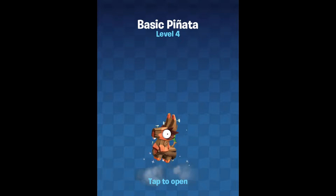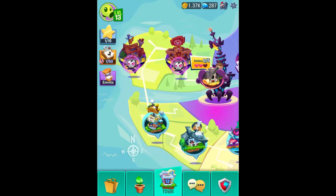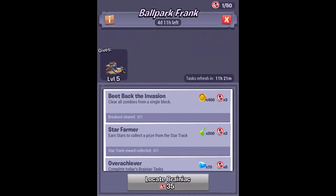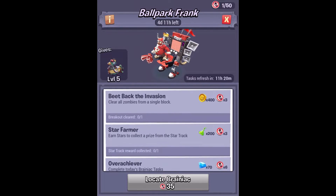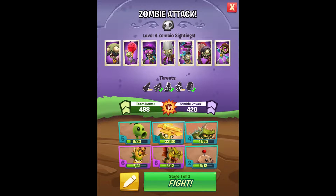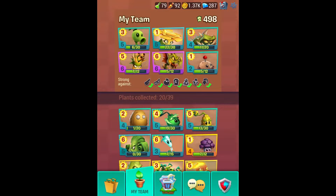In the meantime, there's still plenty of other things to do. We have ourselves a pinata with walnut, buttercup, potato mine, and spikeweed experience. And we'll just go to some of the different towns and try to clear things out. Ballpark Frank is still here, but we will earn up the daily rewards today. My main focus is going to be using the fire peashooter — I don't know how much sun he costs, so we'll figure that out as well.